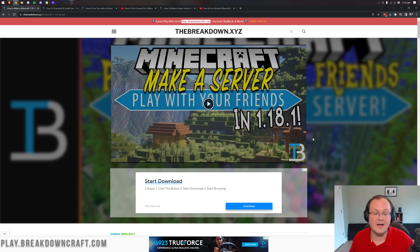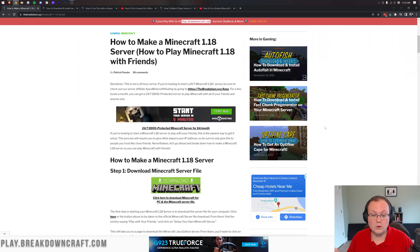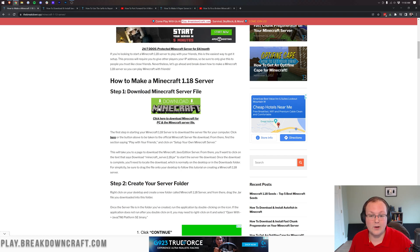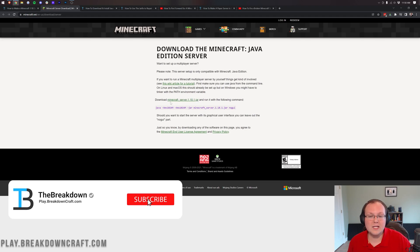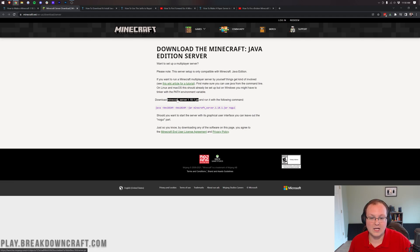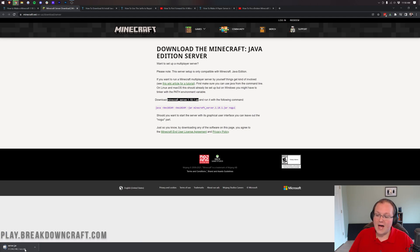Once you're on the site, scroll down and click the green 'Download Minecraft' button. That will take you to Minecraft's official website, where you want to click the 'minecraft_server.1.18.1.jar' download link. The server.jar will start downloading. You may need to save the file depending on your browser — it's 100% safe, as this is from Minecraft.net, the same site you downloaded Minecraft from.